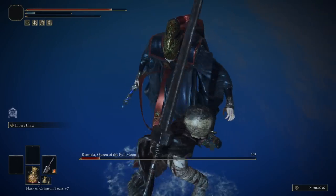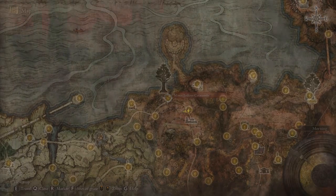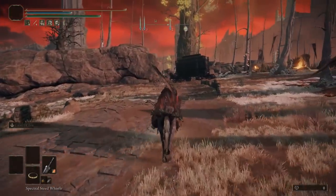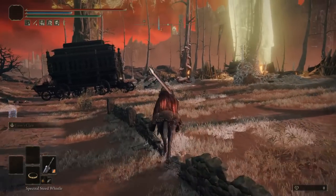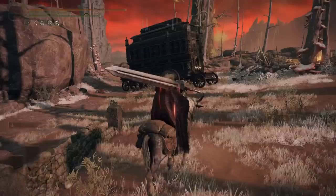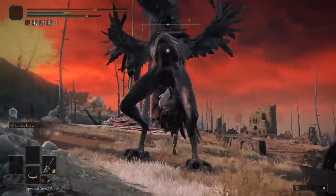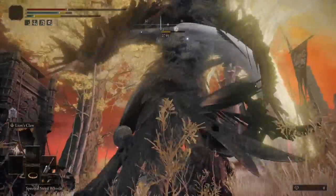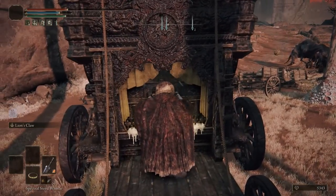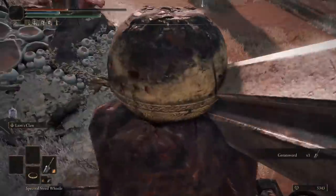What I love about this build is that you can actually create it early game. All we have to do is head towards the minor Erd tree. Once you're heading in this general direction you should see a carriage in the distance on the left side. There are quite a few powerful enemies around here so you need to avoid them. A bird came through so I just took him out easily, and then we can go ahead and interact with the chest to get the greatsword.